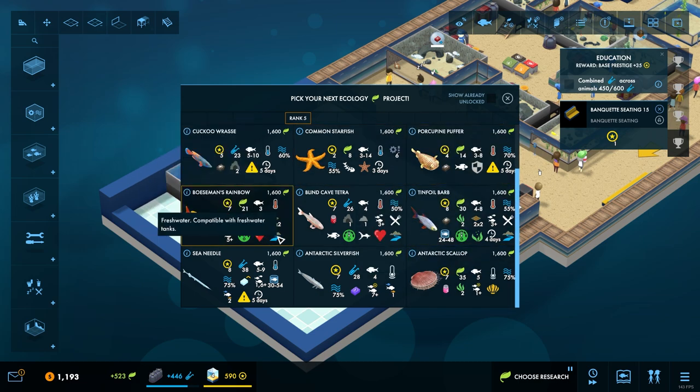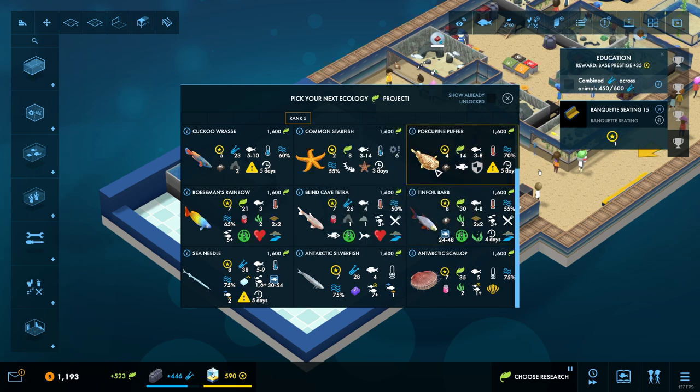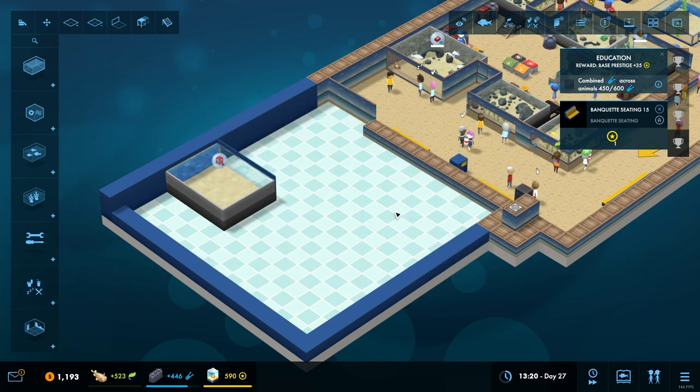We are going to need to find out what's going on with this freshwater stuff. These have got plant destroy - okay, that's annoying. So they love plants but then they eat them. And it's a shoal which means we need a few of them, and it needs a big tank. Should we go for the poker pie path? He looks fairly straightforward, let's get him in.